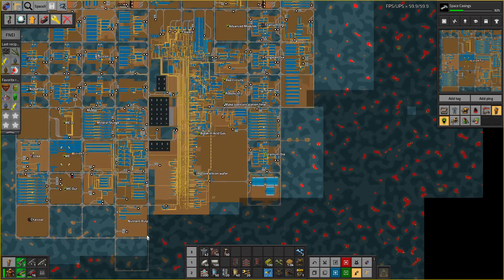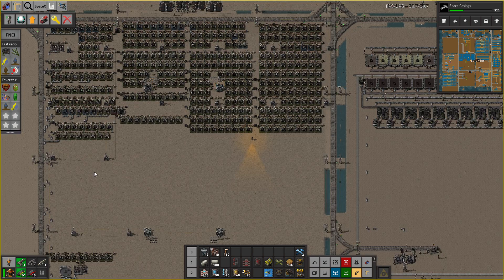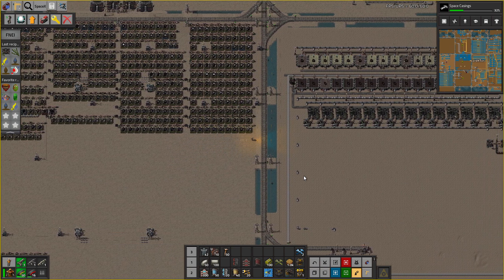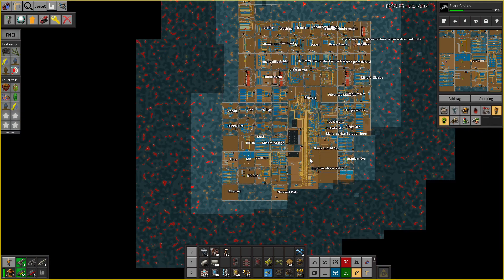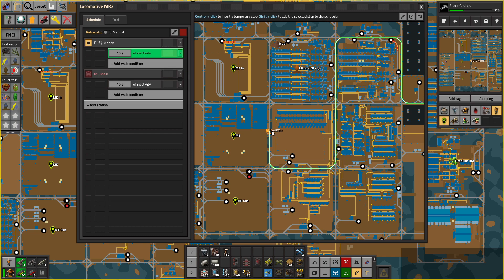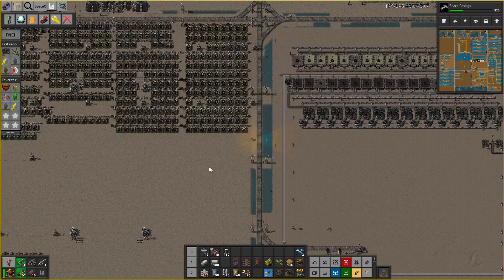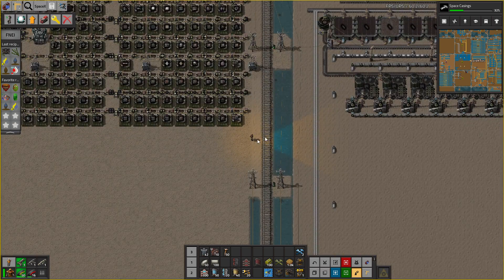Yes, I haven't forgotten about making the nutrient pulp more efficient - we'll get to that also in this episode. But let's handle this first. So what I'm going to do is order up my train - that's why I actually got the six Mark III locomotives - because I'm going to replace this guy so it's going to move a bit faster.